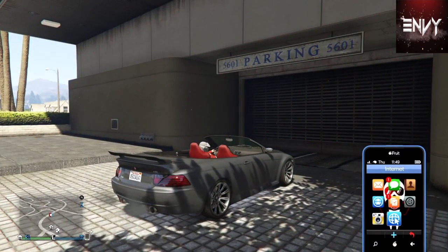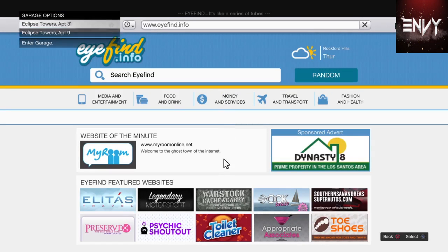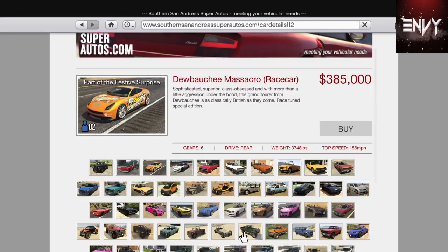Bring up your phone, hover over the internet, and press X and R2 at the same time. Click on Southern San Andreas Super Autos — my bad. First click garage, then click on Southern San Andreas Super Autos.